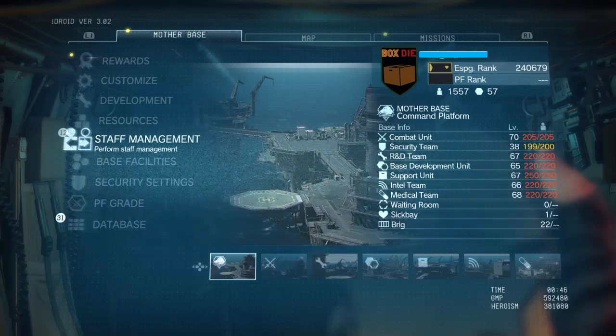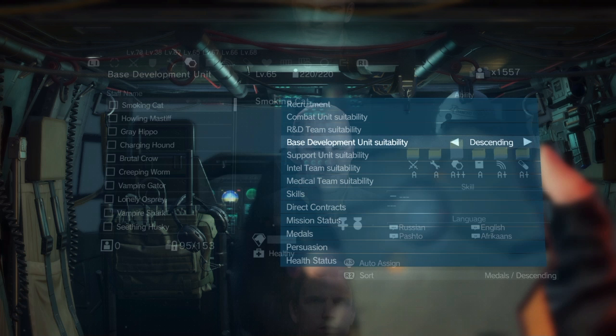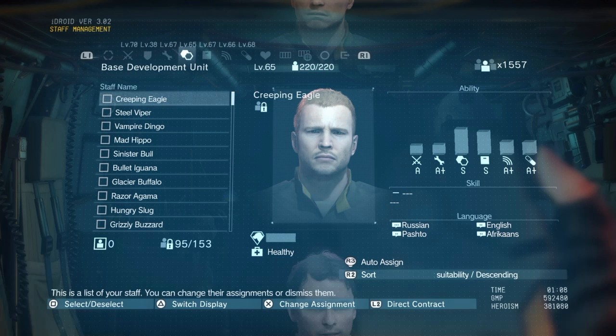Once that's done, go back to your ACC — your Aerial Command — and go into Staff Management. You want to pick whichever staff member you want to rank up in their abilities. I'm going to pick a staff member from the Base Development unit. I like to sort staff members in descending order of their suitability for that particular Mother Base unit. The top person in that unit has pretty good stats, but there is a way to increase his stats by earning him medals.